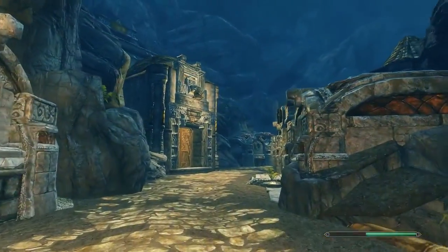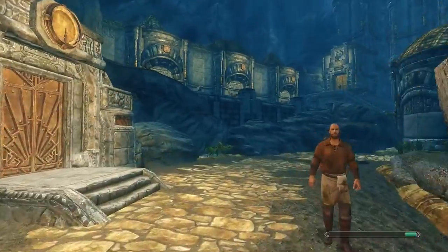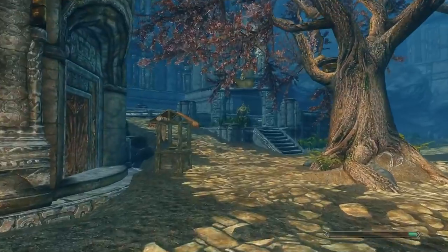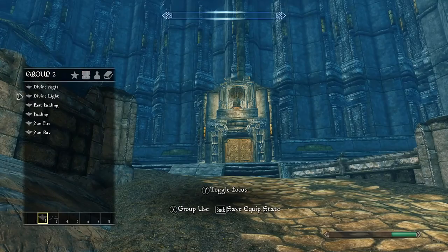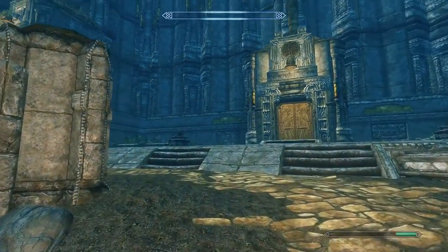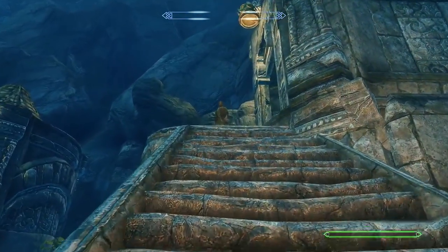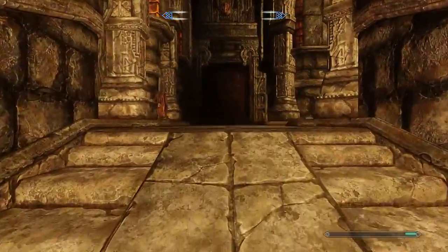Shall we go see what's in the Jarl's room? I bet you're all very curious. I accidentally almost hit somebody with Whirlwind Sprint. Of course we have to speak with the Jarl again, but this time I'm actually going to go straight into that room first.